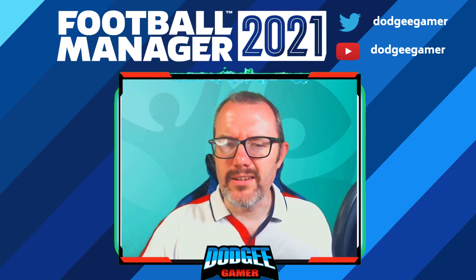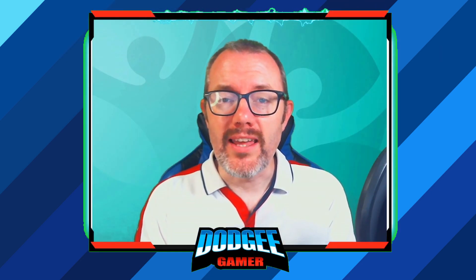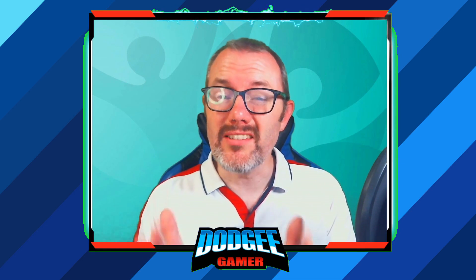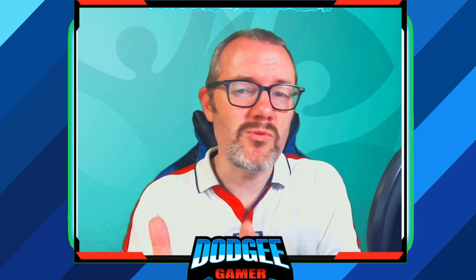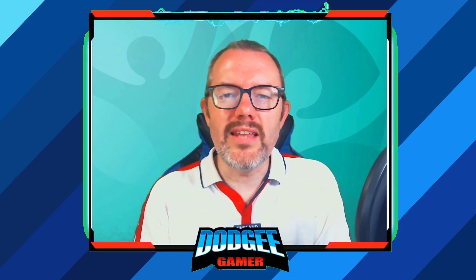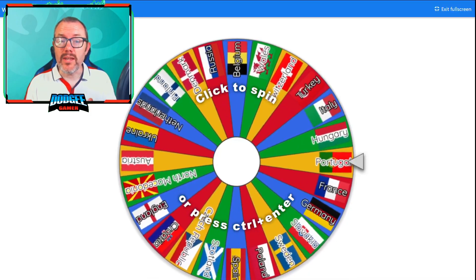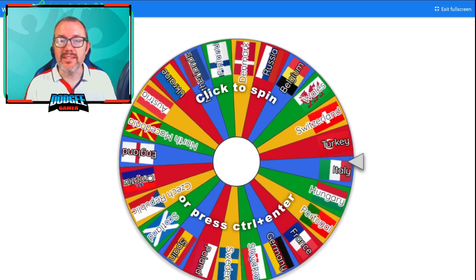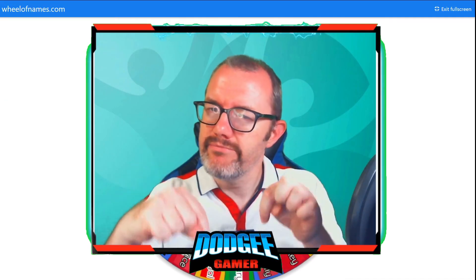I think SI don't have the license for this one, so that's why I've made a mod in the FM21 editor to recreate the Euros as closely as possible. The links are in the description, and I'm making three files available: two save files that you can load into your game, which will begin just before the squad announcement date, and also the editor data file itself in case you want to set your own game up. I've also created a wheel of names for all the participating nations in case you can't decide which one to pick — link again in the description.